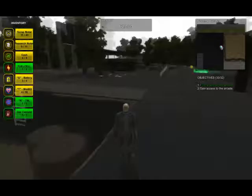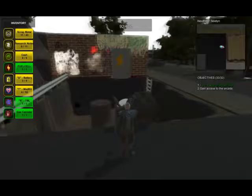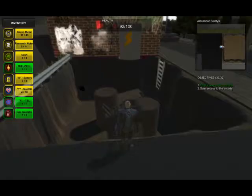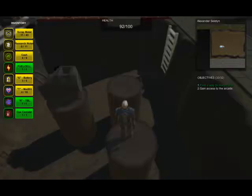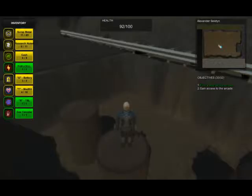Better use the grab null to carry this generator. I think I saw a fuse box on the side of the arcade. Maybe I can use these pillars to help get it across. I also wanted to show the original intended strategy for getting this generator across.